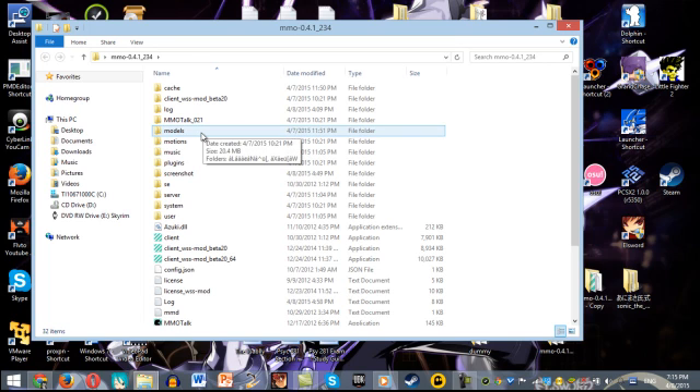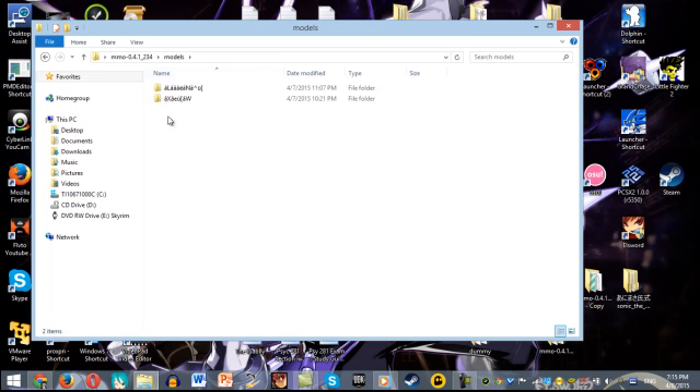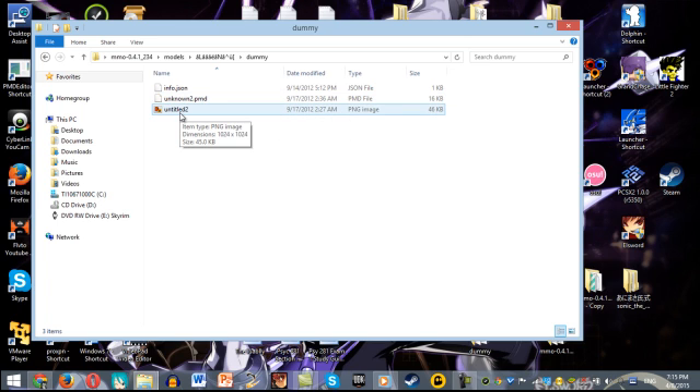Anyway, you go to Model, right? Now you have these two. This one is the default model - not this one. This one's pretty much the model I added. But these two are actually the default models. This one's called Dummy, which is pretty much unknown too. I'm gonna need to close the door again because everybody likes to walk in on my room!